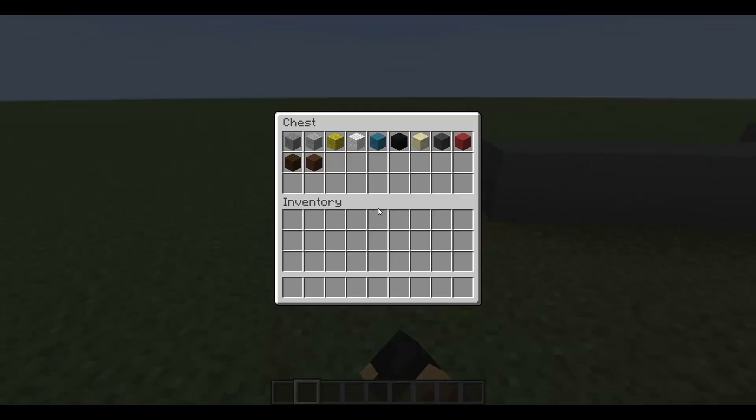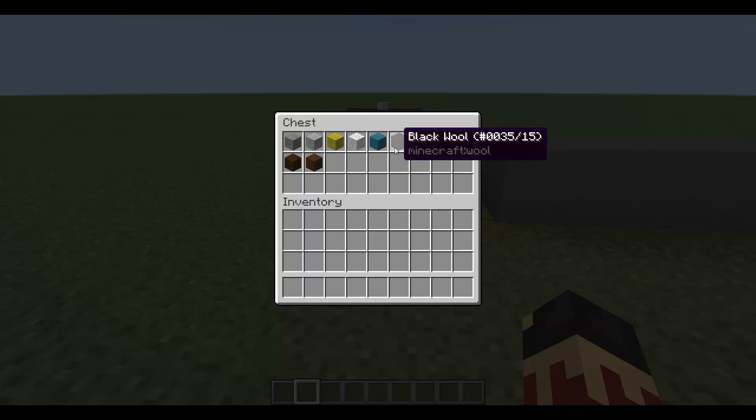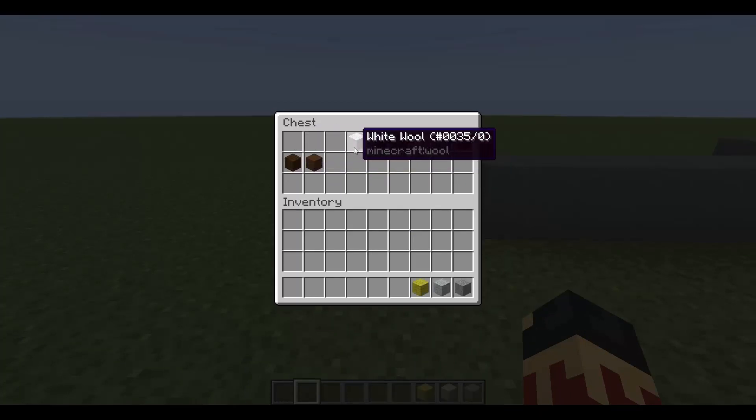First of all, you're going to need all of these materials: stone, light gray wool, yellow wool, white wool, cyan wool, black wool, smooth sandstone, gray wool, red wool, dark oak wood planks, and brown wool. You're going to need all of these.